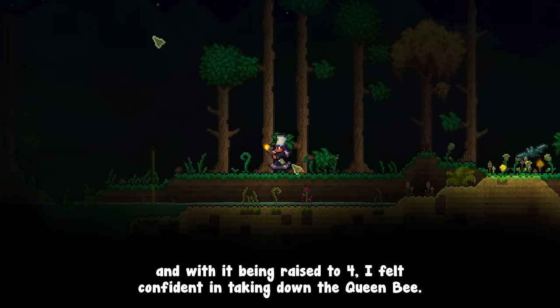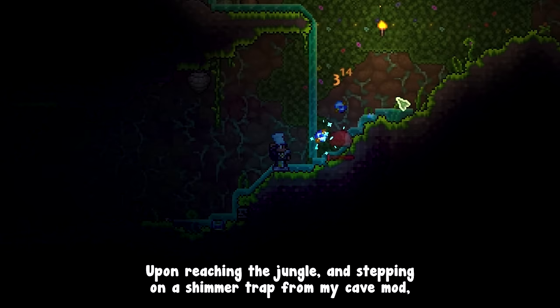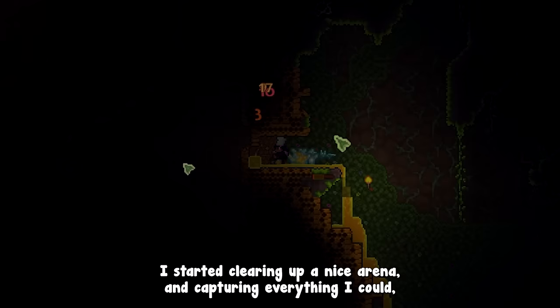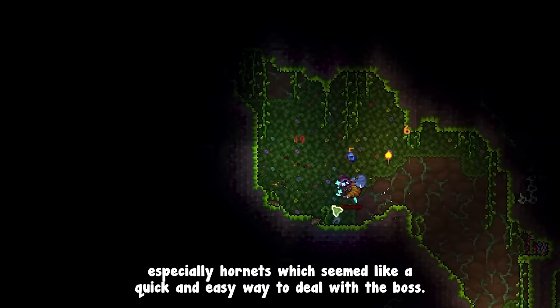The semi-limit for tamed NPCs is double your minion slots, and with it raised to 4, I felt confident taking down the queen bee. Upon reaching the jungle and stepping on a shimmer trap from my cave mod, I started clearing a nice arena and capturing everything I could, especially hornets, which seemed like a quick and easy way to deal with the boss.